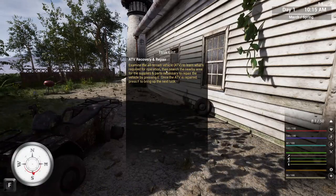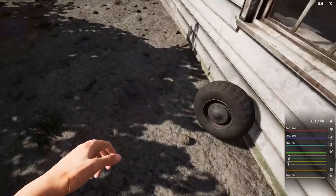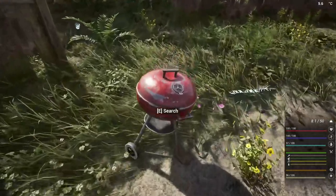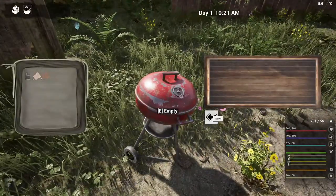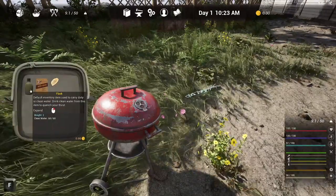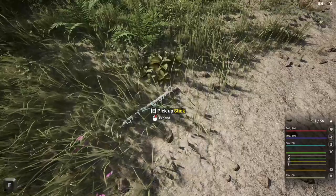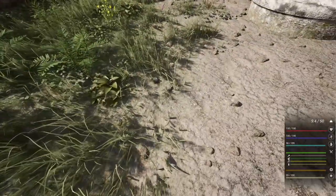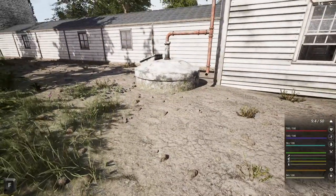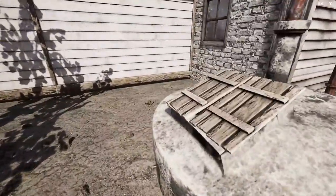As always, give me a like and subscribe if you don't mind. First off, let's grab this wheel — you can only carry one. There's some meat, always good to have. We start with some bandages, beef stew, and a full flask of water. You have stats for health, stamina, and water, and you actually have to worry about carbohydrates and protein.